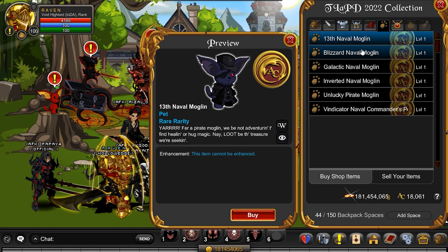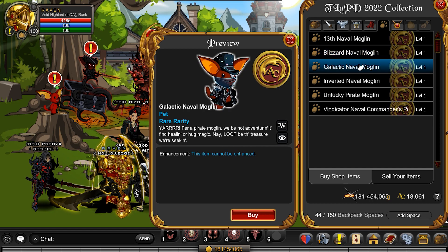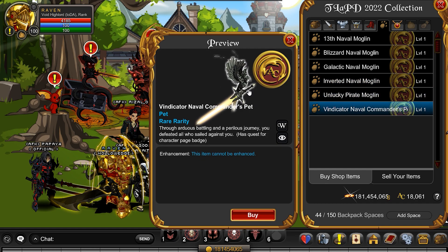We got some pets here. 13th Naval — good colors. Blizzard. Galactic. Wow. Okay, that is definitely inverted. Kind of scary. Vindicator.